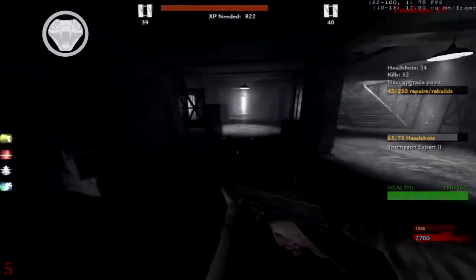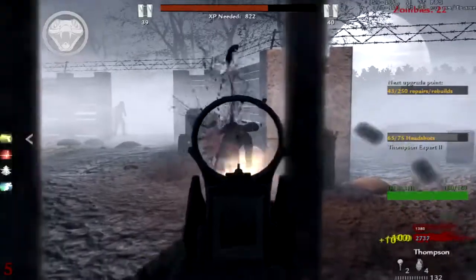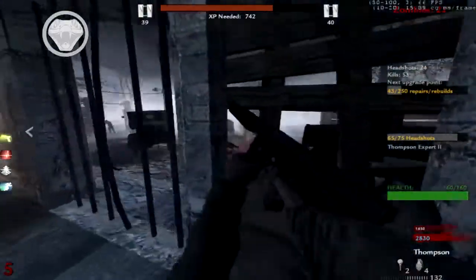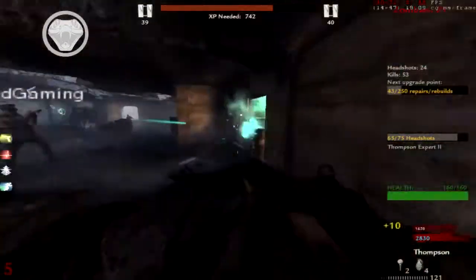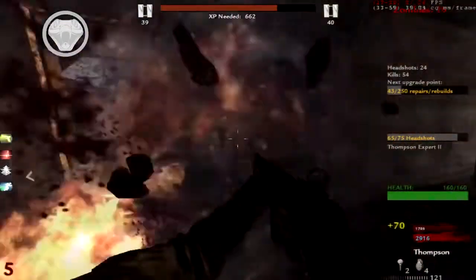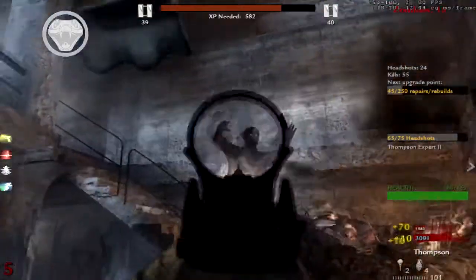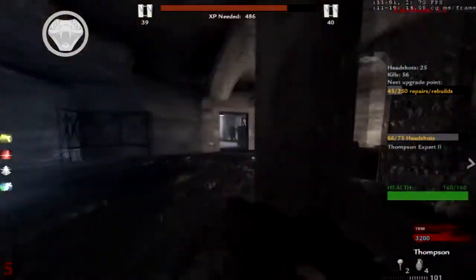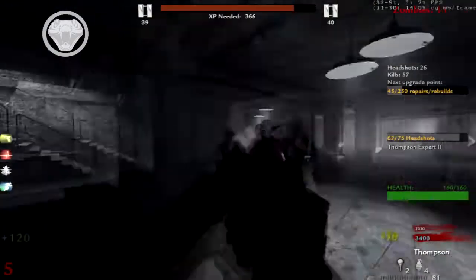How do you get the upgrade points? You get them by rebuilding barriers. You need to rebuild 250 barriers. I need 10 more headshots for this Thompson Expert Headshot challenge. I'm just wasting my Reagan — I'm going for Thompson headshots so I know all my challenges are done and I can actually move on to a different, more powerful weapon.